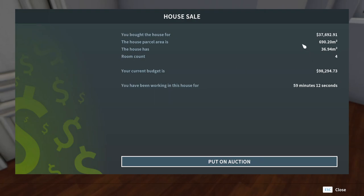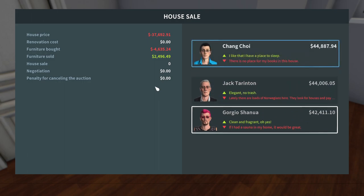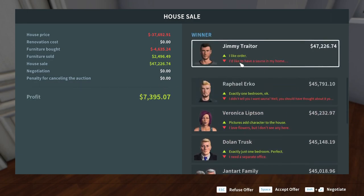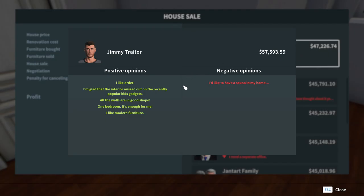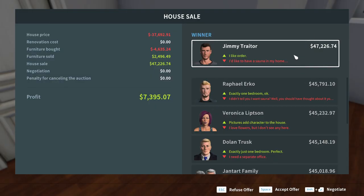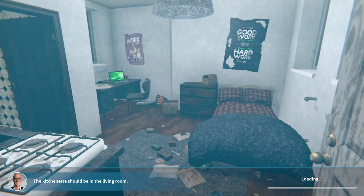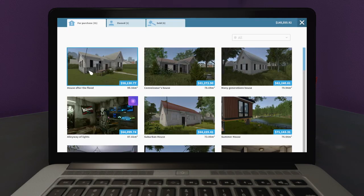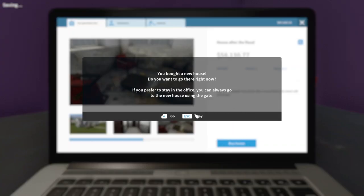Okay, 98,000 — what else for 37? Okay, let's see. I like order. 7,000. Okay, that was quicker than usual, probably because I didn't really care. They make the houses too small. All right, next house — house after a flood. Wonderful, let's do it.